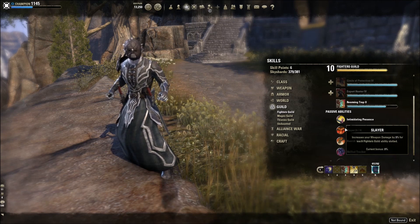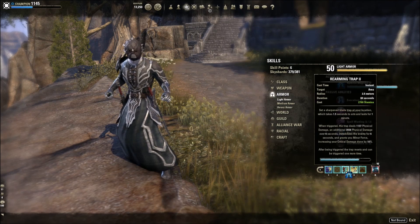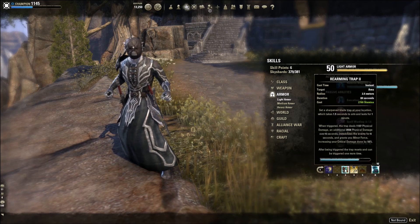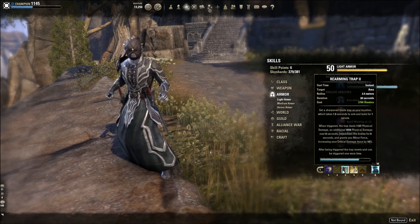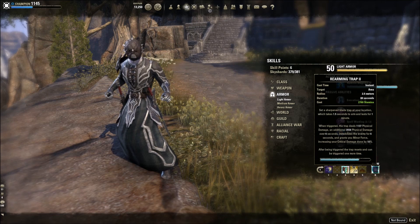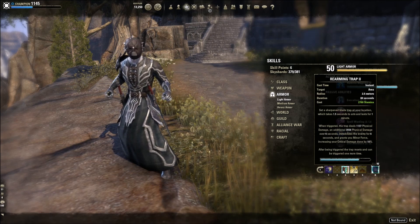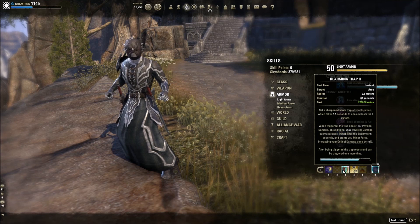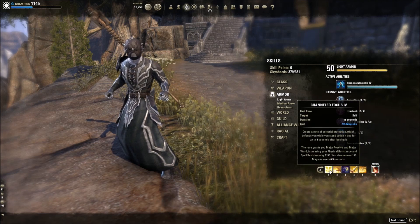For newer players, you could put Rearming Trap on the back bar and put Harness Magic on your front bar as a defensive option. Once you become more familiar with the rotation and surviving, you really want to have the optimal DPS Rearming Trap up front. It's about 12 to 14 seconds, takes a second to rearm, and procs Minor Force — that's why we use it, to get more critical hit damage. If you're a new player struggling to maintain all the DoTs, especially on console, Rearming Trap is the one skill I'd drop.